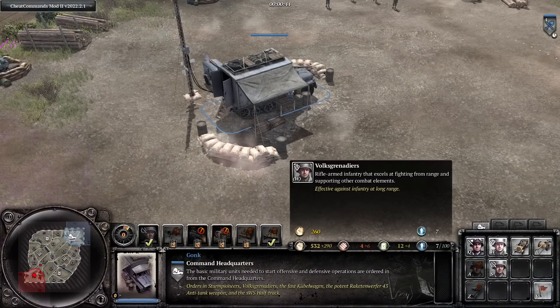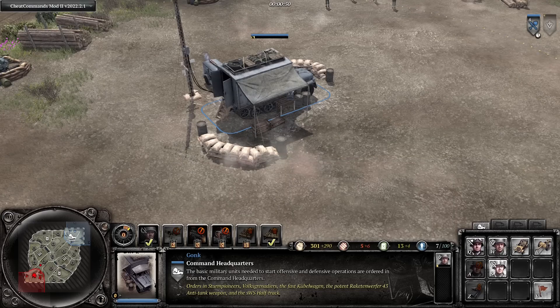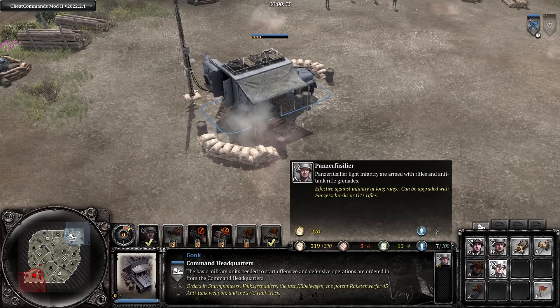At first glance, these units are very similar. The Volksgrenadiers cost 260 manpower and take up 7 population. The Panzer Fusiliers are slightly more expensive at 270 manpower and also take up 7 population.